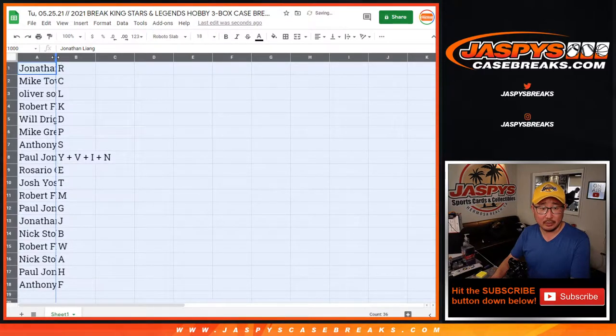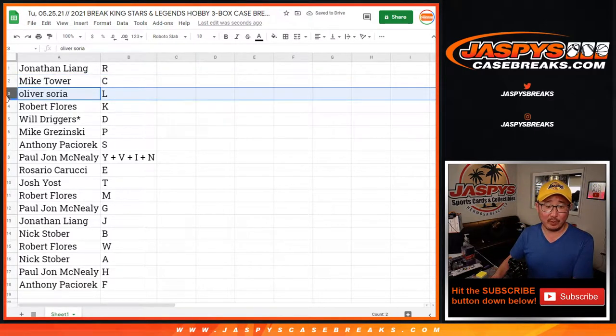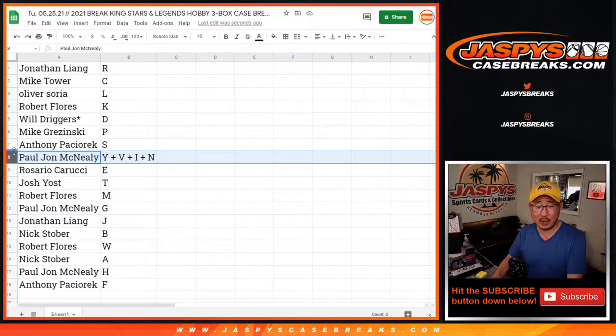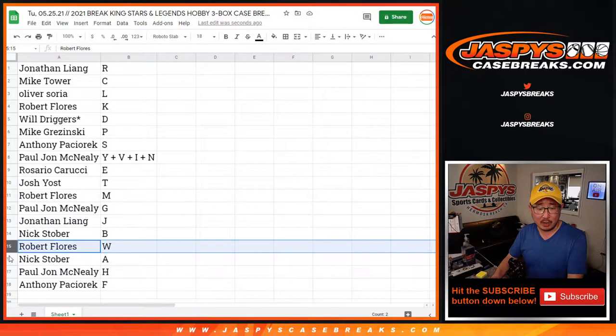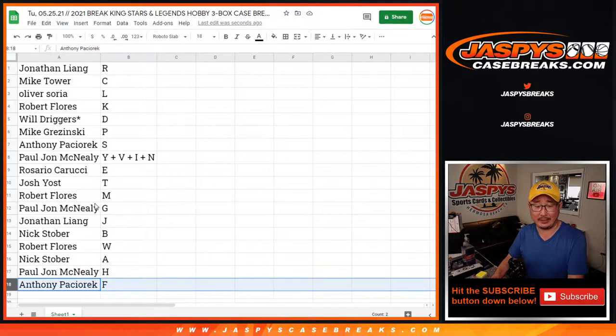So: Jonathan with R, Mike Tower with C — RC. Oliver with L. Robert with K. Will with D. If we pull a Will Driggers card it'll go to Will. Mike with P. Anthony with S. PJ with the combos — almost looks like Yavin, like that planet in Star Wars. Rosario with E. Josh with T. Robert with M. PJ with G. Jonathan with J. Nick Stover with B. Nick Stover with A. PJ with H. And Anthony with F.